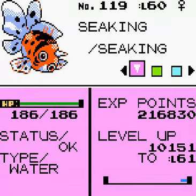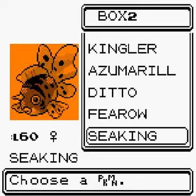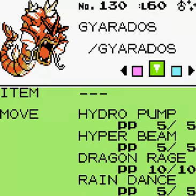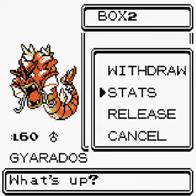Seaking is at level 60. And this is the red Gyarados — it has Hyper Beam and Hydro Pump. Attack is 177, which I think is because it's the red one. I'll have a look at the blue one and compare.